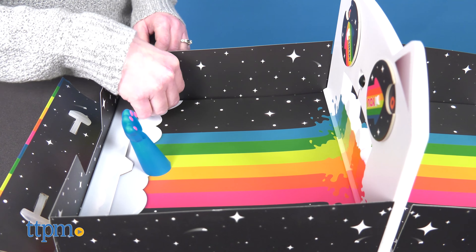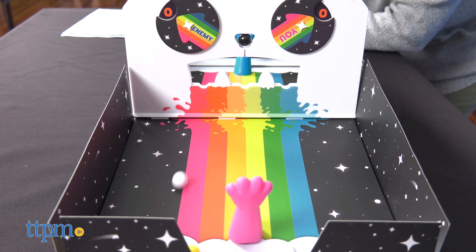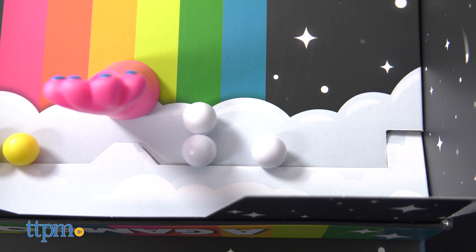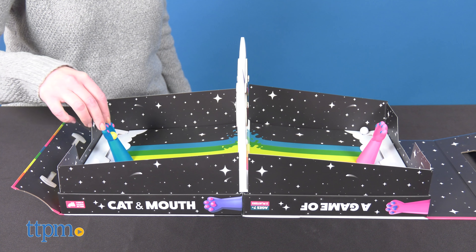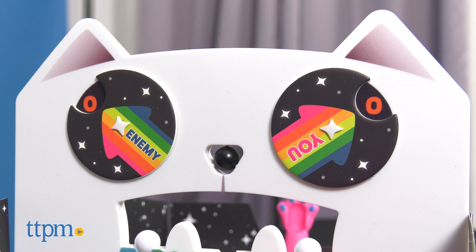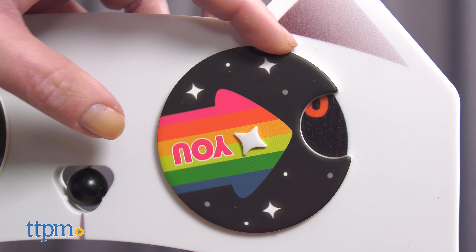There are three ways that you can win the round and score a point: if you hit the black nose ball onto the other player's side of the board; if all three white teeth balls are on the other player's side of the board at the same time; or if all eight yellow balls are on the other player's side of the board at the same time.